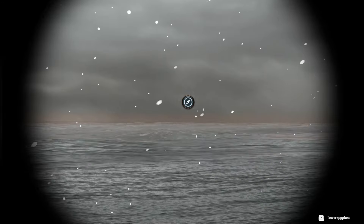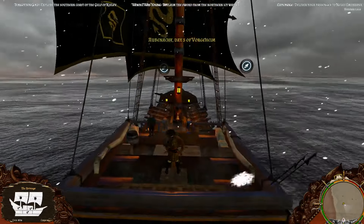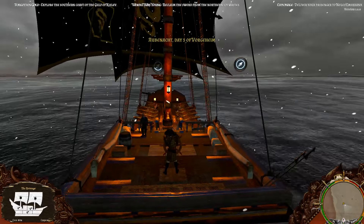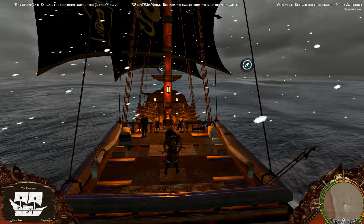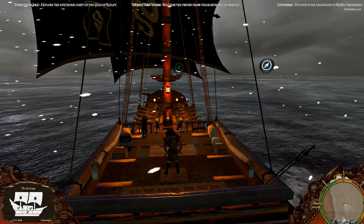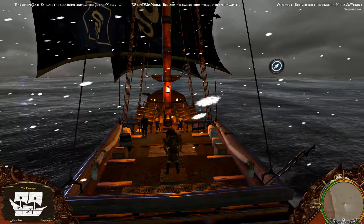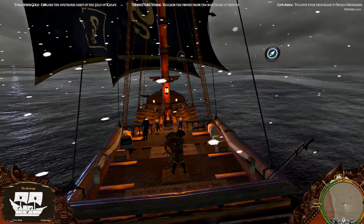We have this handy-dandy spyglass. Down in the lower right where we have our minimap, you can see the ring around the minimap tells us the direction of the wind. The wind is moving from the red part of the ring toward the green parts. While facing into the red portion, we do not get a whole lot of forward movement out of our sails.